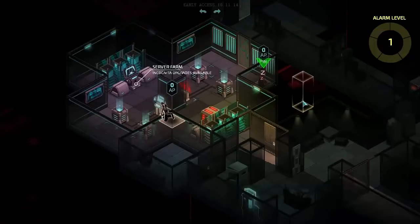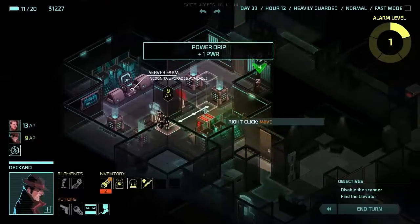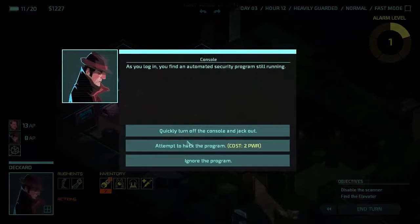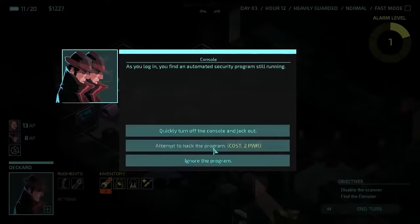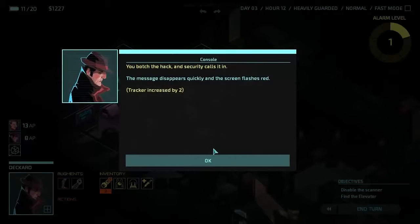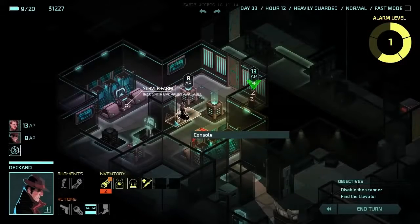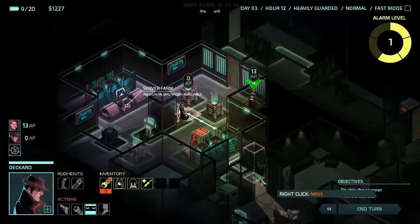There's going to be another guard coming in, so we need to be careful. We had at least one turn, which was good. We move over to a console, steal more power — we find an automated security program still running. Let's try and hack the program. The tracker increased by two — we botched the hack. So much for having a lot of security skill. That's really lame; we didn't even get any power out of it.